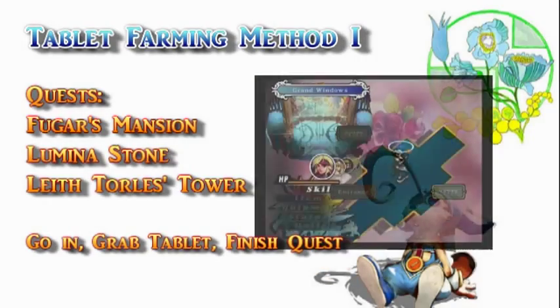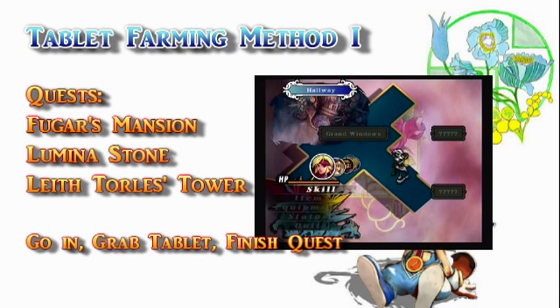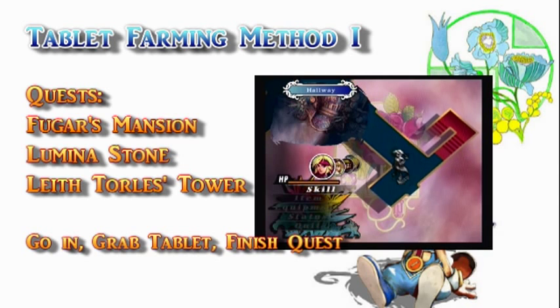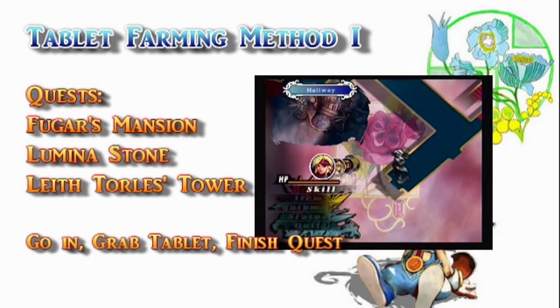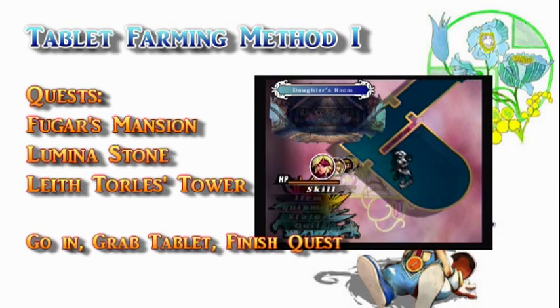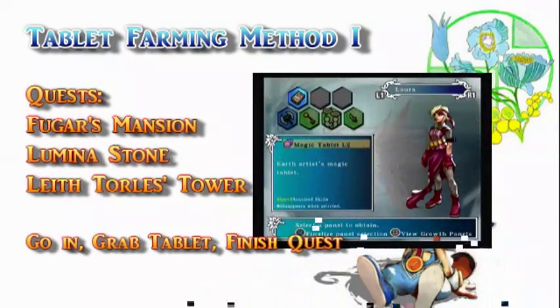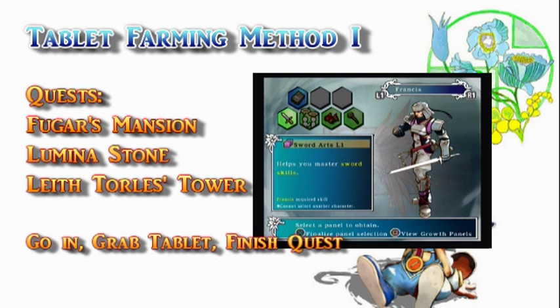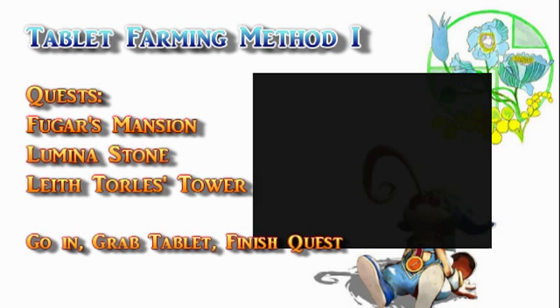One other thing that carries over after failing quests are magic tablets. Once you get a magic tablet, it stays with you until your next panel selection, even if you run out of turns or exit a quest. Therefore, if you want to farm for magic tablets, one way is to go into a quest with a magic tablet in it, grab it, fail or exit, and then finish a different quest to check if it's a tablet you want. This is a great way to get lower level magic tablets.